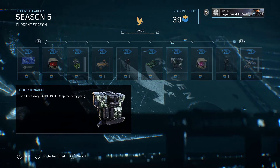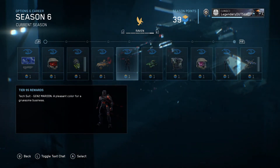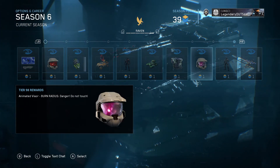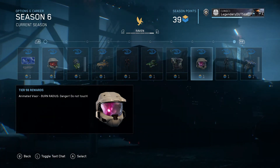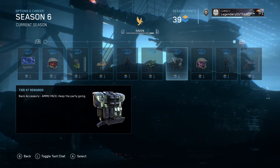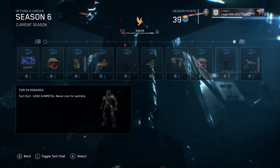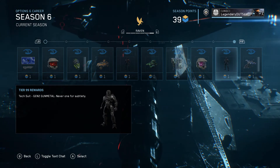Tech suit — it's like a uniform but it looks more cool, I guess. And a back accessory ammo pack, with also what I think is a shotgun or maybe a knife. Tech suit at Tier 99.